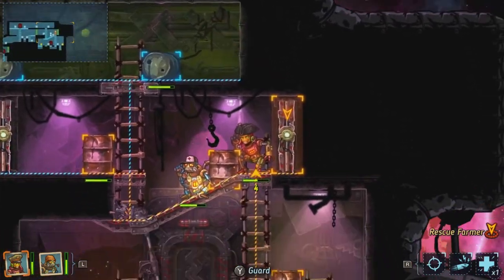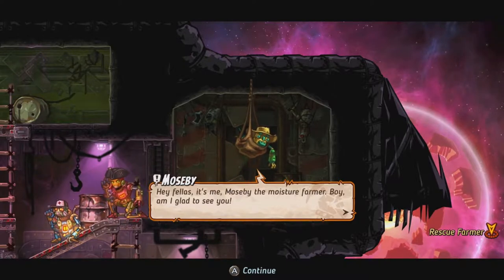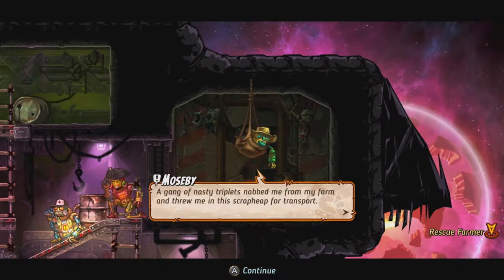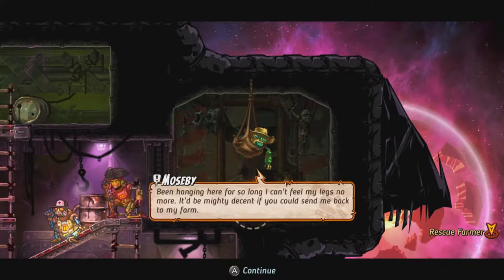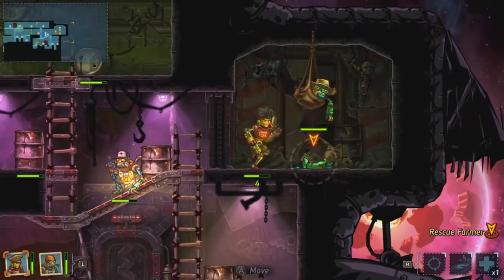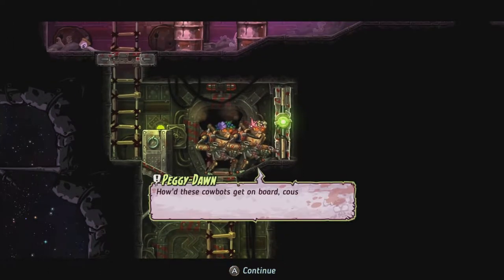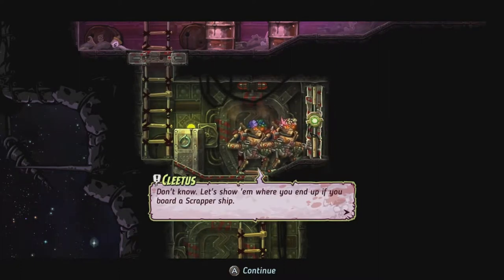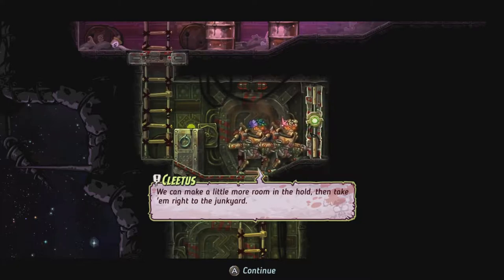Let's open this door — hopefully nobody's in there. Oh no, it's Mosby! He says: 'Hey fellas, it's me Mosby the moisture farmer. Boy am I glad to see you — a gang of nasty triplets nabbed me from my farm and threw me in the scrap heap for transport. Been hanging here so long I can't feel my legs. It'd be mighty decent if you could send me back to my farm.' Then enemies arrive — the cow bots board the ship and plan to take us to the junk yard.